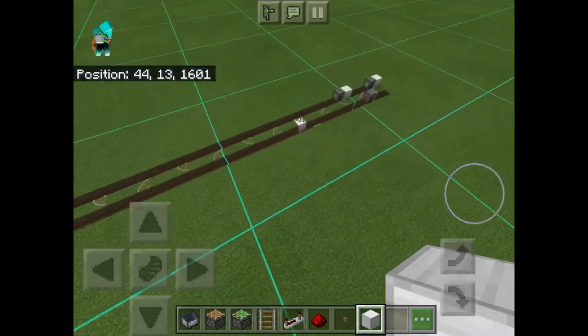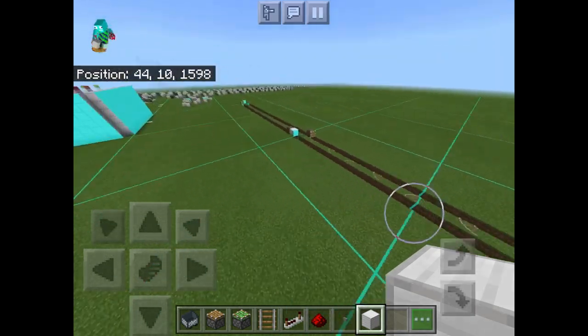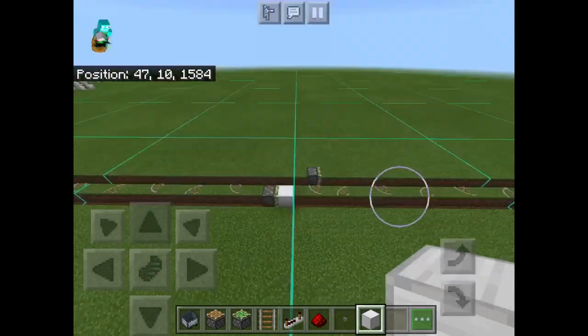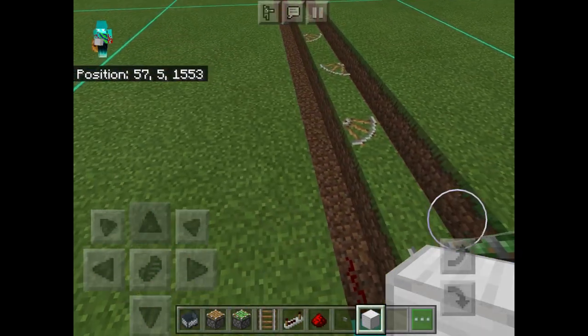Between each normal piston, there are going to be 10 sticky pistons with blocks on their faces if you're on console, but if you're on a computer, then using the chunk borders is going to be the easiest thing. Now what we have left to do is to place in all of the redstone.